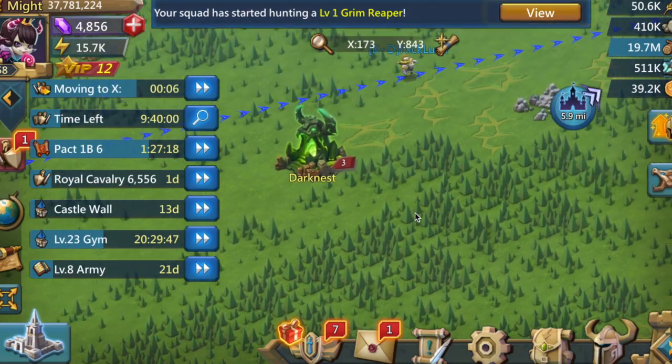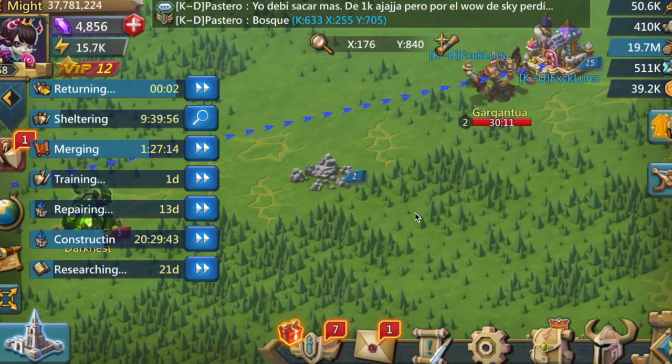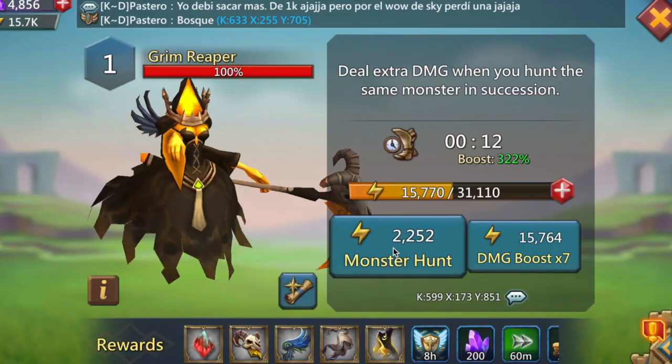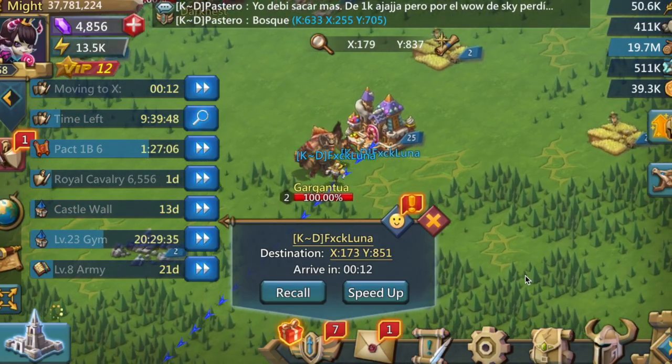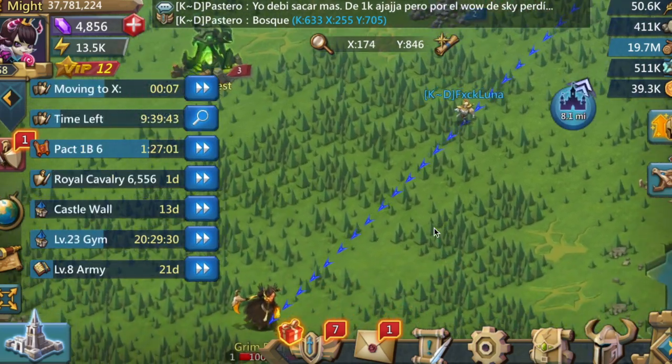The best team overall consists of three pay-to-play heroes. Don't worry, you will still do efficient damage with the free-to-play heroes, but the pay-to-play heroes will do even more damage and also give you increases in other things such as infantry, range, cavalry, research, and construction.